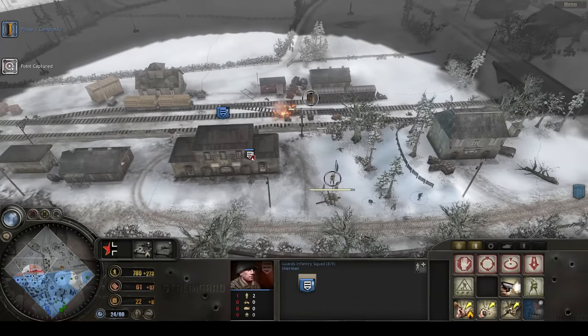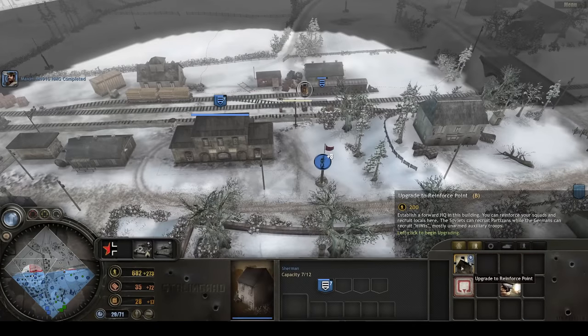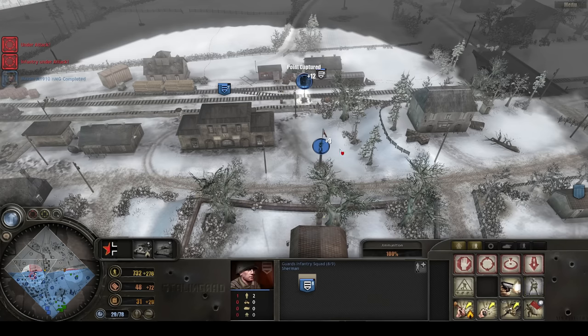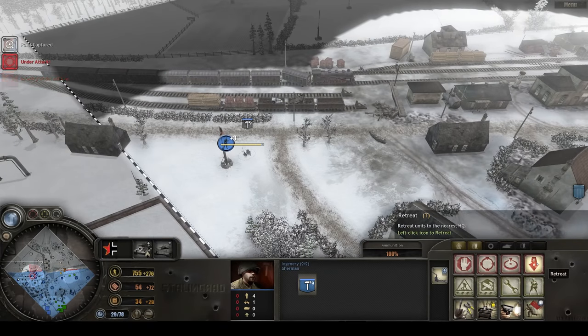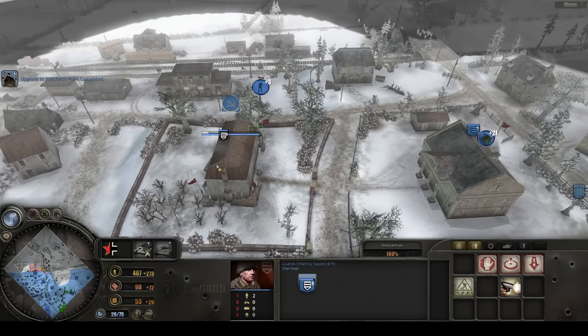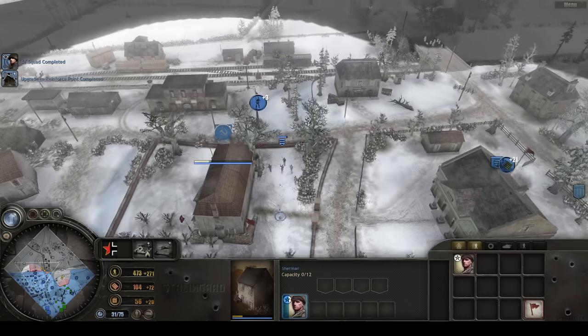Does a forward HQ resupply ammo? No, but you can spawn partisans from it. The Germans can spawn unarmed auxiliary troops. I don't know if that'll be as effective against the Germans, but we'll see. Every bullet counts - I'm going to build these partisans and see how cool they are.